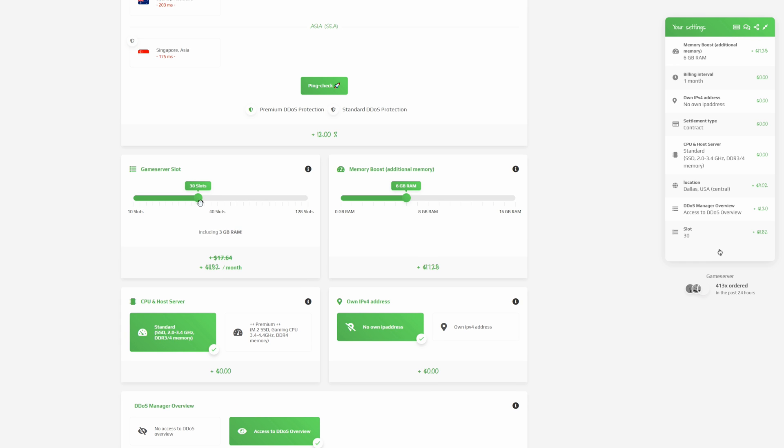If you want around 10 players, leave it at 10. If you want up to 30, adjust it to 30. The maximum is 128 slots. If you have a large crowd, adjust accordingly and the price shown at the bottom — as well as the column total — will update. For memory boost, you can expand your game server's memory. Some mods and plugins need more memory, so if you plan on having a lot in your server you might want to go with 6GB RAM or more.